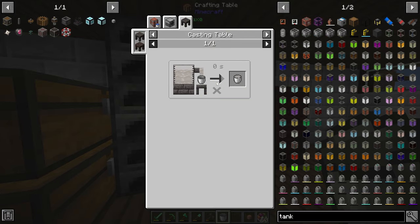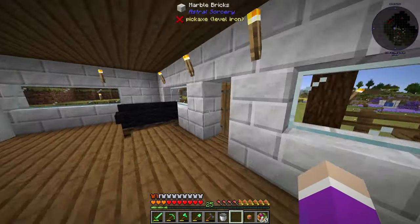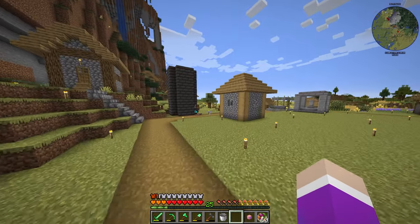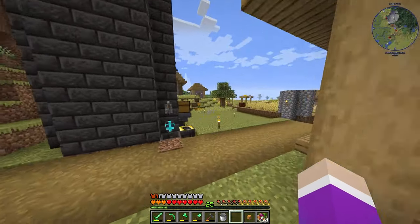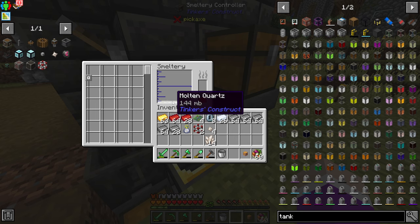One nether quartz makes 144 millibuckets — the same as an iron ingot. So one ingot always makes 144. If that's the case I just need to put in like 10 of these things. Let's put in nine of them and see what that gives us — if it's too much we'll just delete the last one.